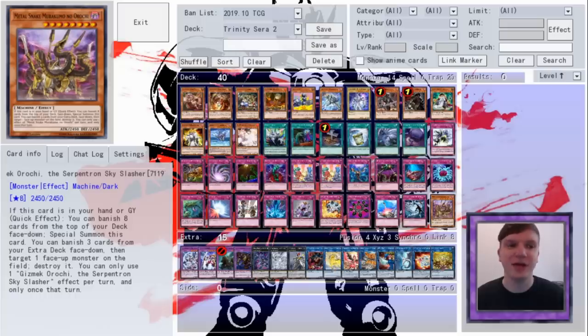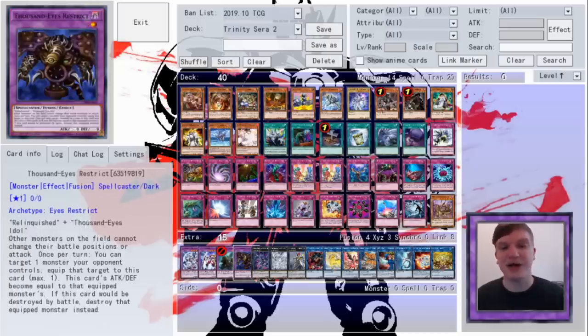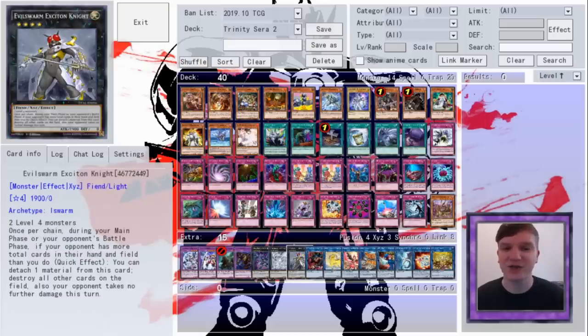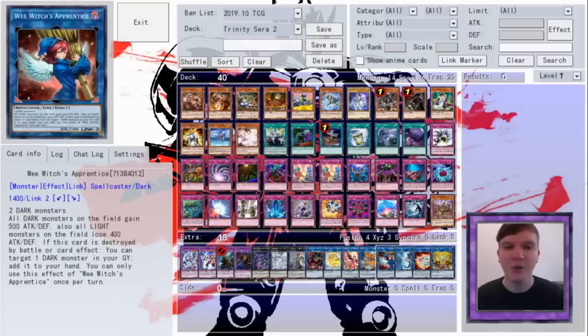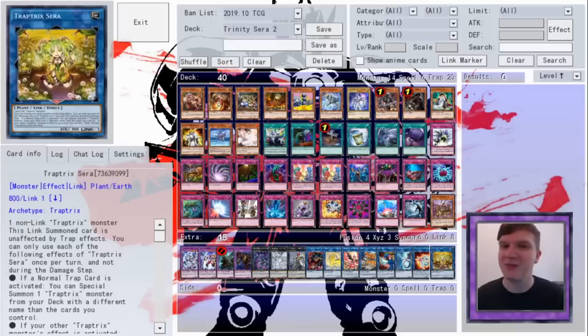Finally, we're on the semi-forbidden Gizmec Orochi. In the extra, we've got a copy of Brave Neos, a copy of Neos Knight, Anorden, A Thousand Eyes Restrict, Xyz of Dark Rebellion Xyz, Tornado Dragon, and Exeton Knight, and Lynx of Berserker, Nightmare's Unicorn, Phoenix, and Cerberus, Wee Witch's Apprentice, Lanthalinkus, Salamangreat Almiraj, and the Bey herself.